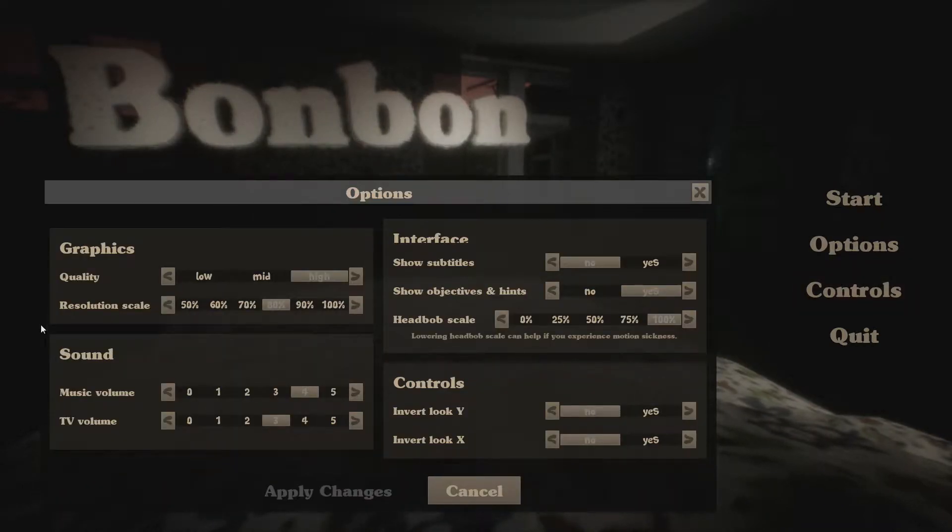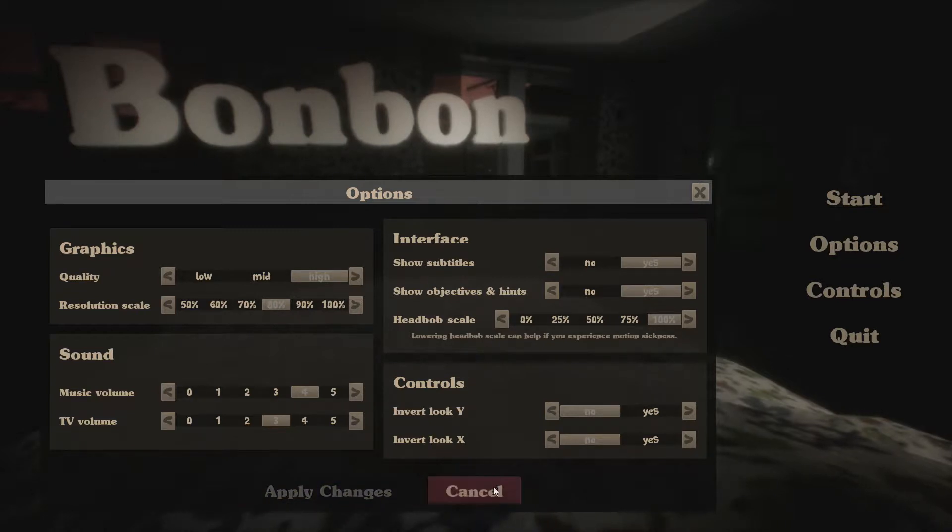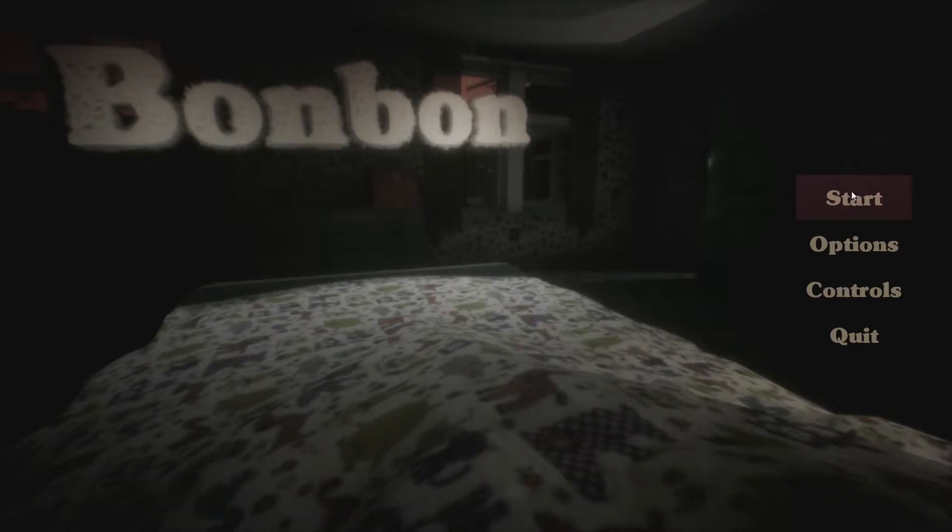The options are very simplistic. The game is graphics intensive and it did take a little while to boot up the first time for me. There is a head bob for when you move, and you can scale it down if you do get motion sickness, because it can be quite disconcerting to begin with. But it's very straightforward — just click what you want, apply changes, see if it works. But enough with me rabbiting on — let's go play Bon Bon.